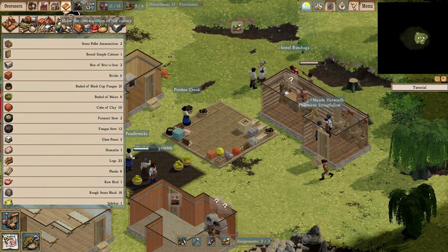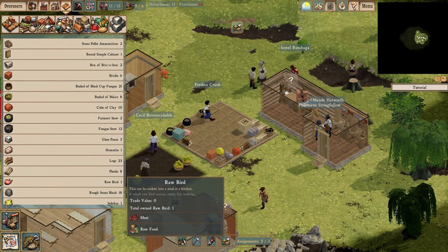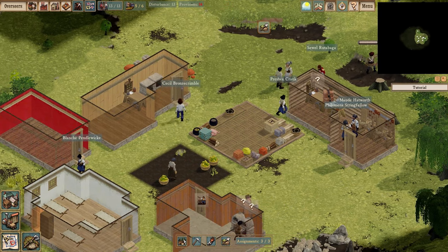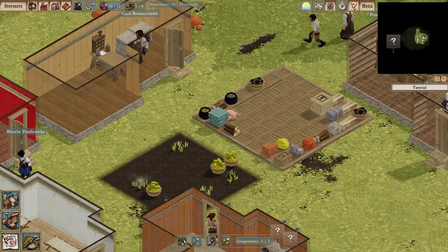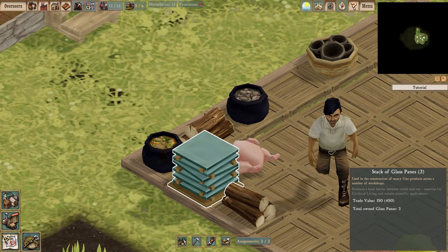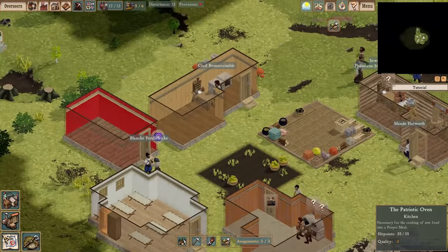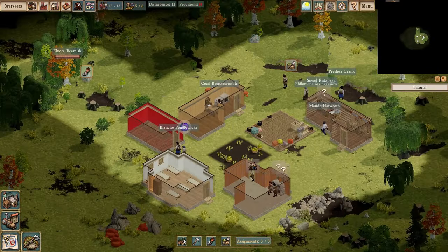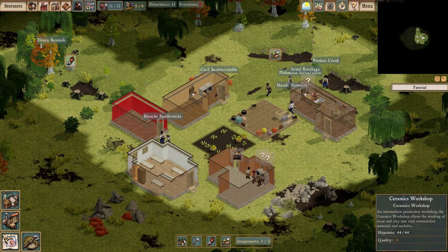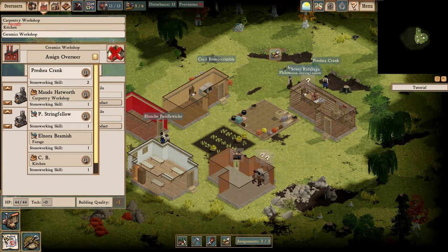The setting also allows for all sorts of fanciful British-isms: things like redcoats, pith helmets, monocles, handlebar mustaches, men and women with funny names, and blatant disregard for human life in the name of industry. As colonial overseer, the player is tasked with settling untamed wilderness and then directing its growth so that it thrives.